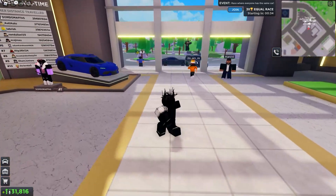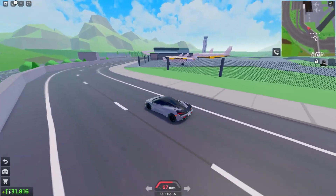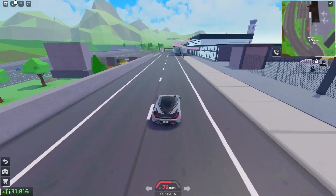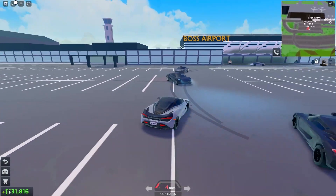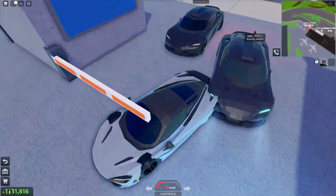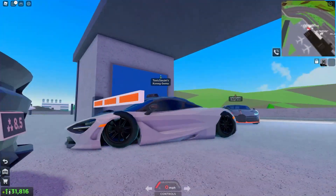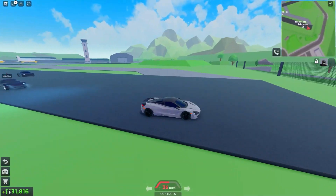Next thing we're gonna check out is the airport. This is the airport which is called Boss Airport. We'll check out the front first and then go to the back. It looks very nice actually. Let's go inside here — does this break? It doesn't. Oh no, it breaks, nevermind. This is kinda good for like drag racing, you know.